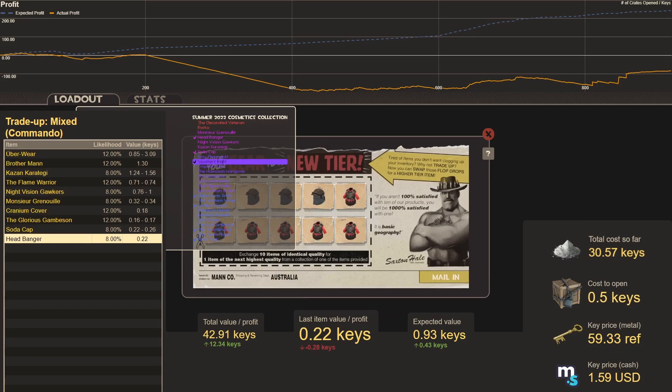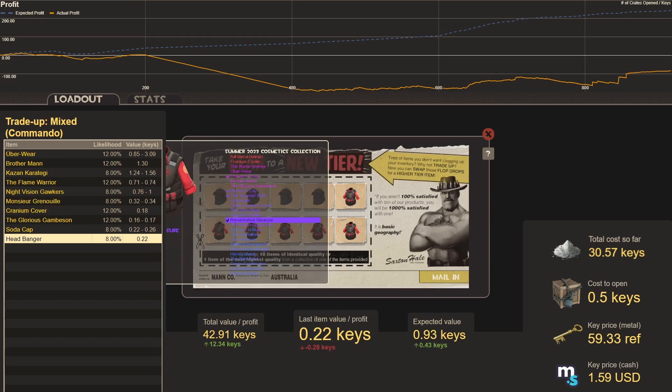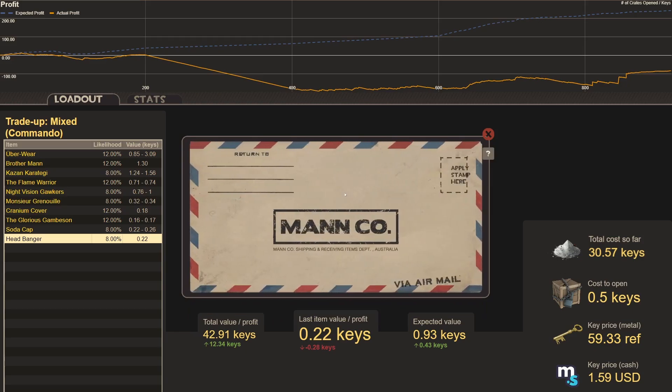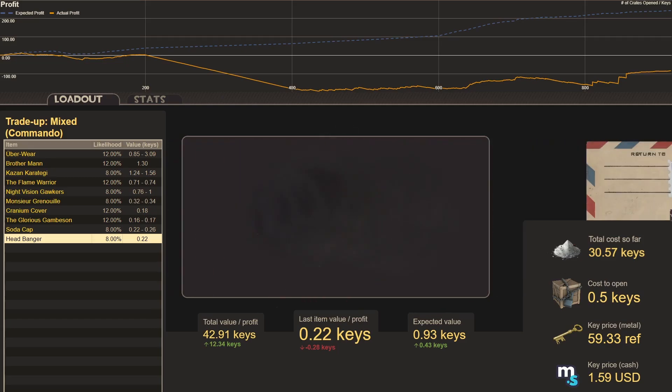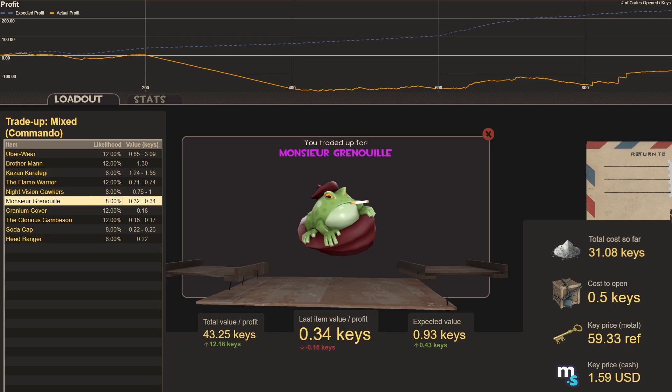End of Summer 2022, dipping into Summer 2023 — expected value of 0.93 keys, likely from the 2023 collection. Trade-up fifty-nine: Monsieur Grenouille — a smoking frog hat, a loss, but it's awesome.